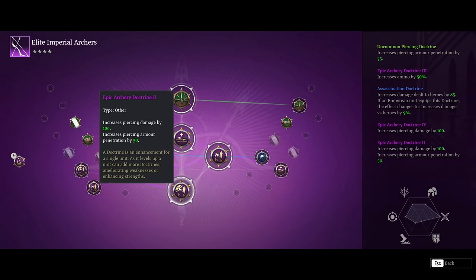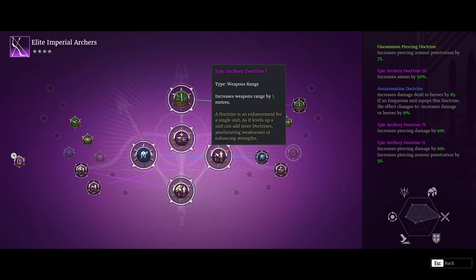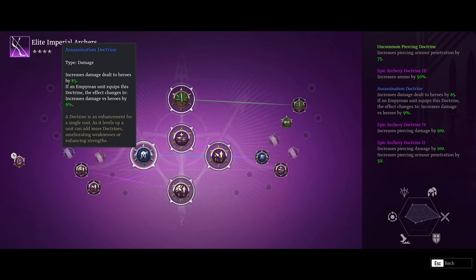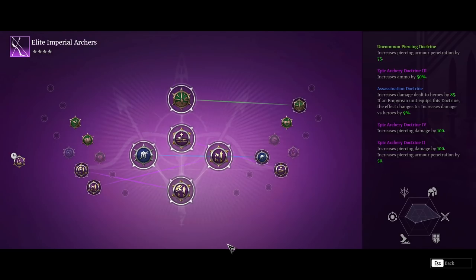On top of that, we get another 100% piercing damage increase plus a 50% AP increase. It's strange that they made two doctrines so similar, but might as well stick them both on — so we're getting plus 200 piercing damage total, which is really nice. I could throw on the extra 5 meters range, but I find most of the time I'm not running up to maximum range; I tend to use them as a much more close range unit. I also throw on a hero-killing doctrine because I find they kill heroes quite effectively, plus a little bit of piercing AP damage to get that base AP damage a bit higher.